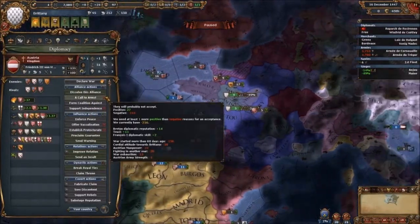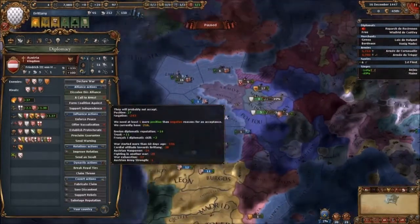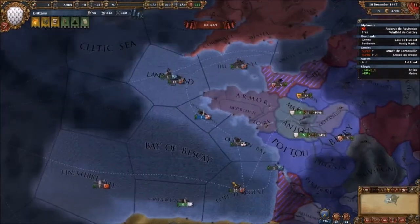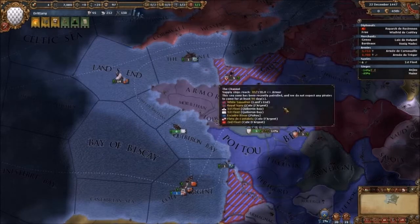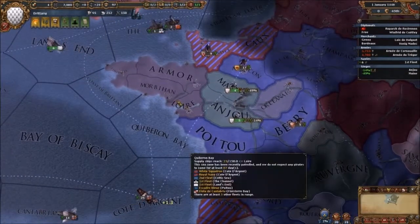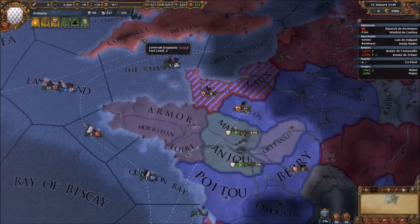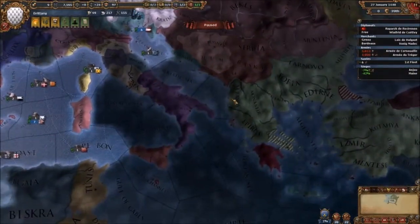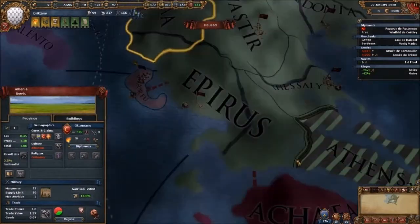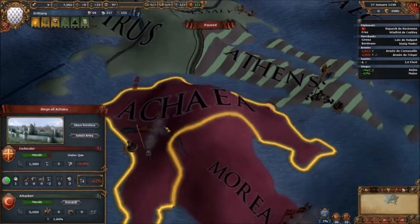Maybe Austria will join us now that we've taken out an ally. We started the war 60 seconds ago — it's been too late. Loans — we're not going to be able to repay that. We'll repay it by taking out another loan. Athens is being vassalized — the Ottomans are sieging them. The Byzantines are going to fall.